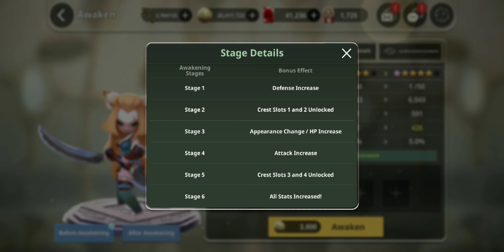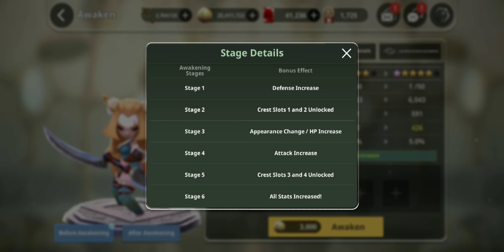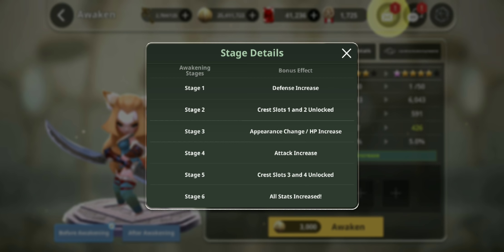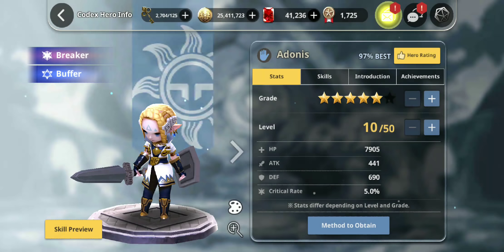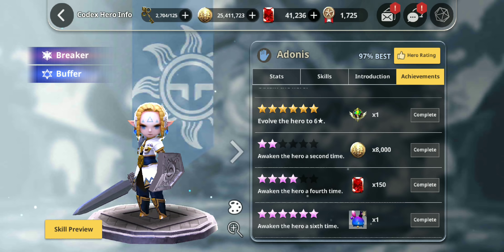Think about it this way: if you have a five-star unit and it's your only five-star unit, you're going to put one LAM at stage three and two LAMs at stage six. But you could have used those resources to awaken two other units and have them all at five-star awakened. At five-star awakened, you can equip crests in all four slots — that's a huge bonus. One thing I should also tell you is that in the codex there are achievements for each unit.